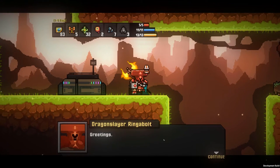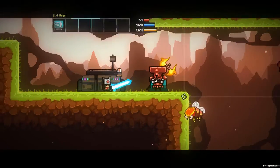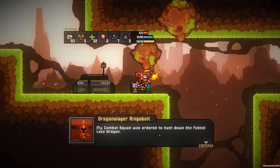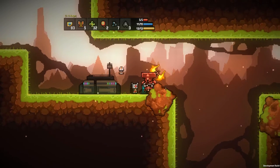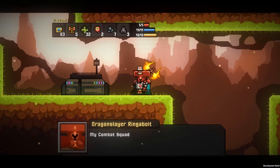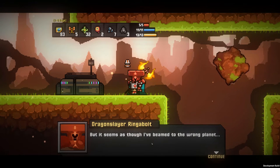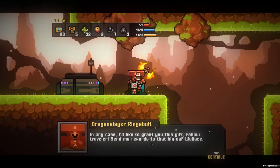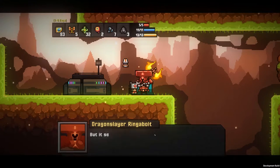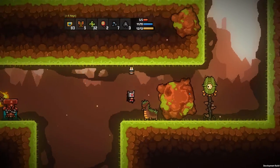Dragon Slayer Ringabout. Greetings — my combat squad was ordered to hunt down the... Oh shit. These rotating blocks hurt you. So let's try this again. Hunt down the fabled lava dragon. But it seems as though I've been to the wrong planet. In any case, I'd like to grant you... Okay, so I got some health packs — that's what he wanted to say.